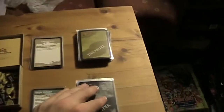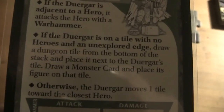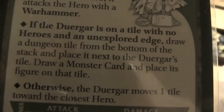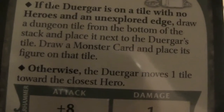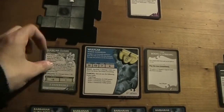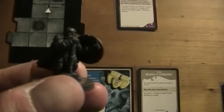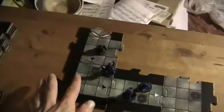We can now move and I think we simply move on here and explore the next tile. Sadly it's again a tile with a black arrow. We draw a monster card — that's a Dirga Guard. I think this guy is not good. If the Dirga Guard is on a tile with no heroes and an unexplored edge, draw a dungeon tile from the bottom of the stack, place it next to the Derga's tile, draw a monster card and place its figure on the tile.